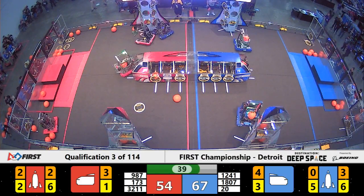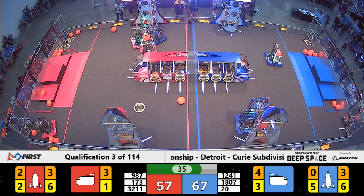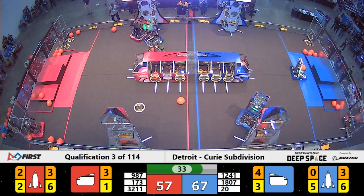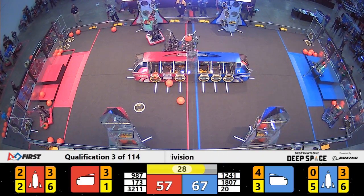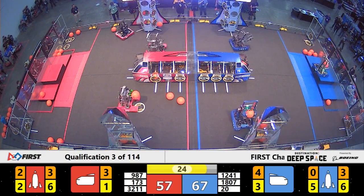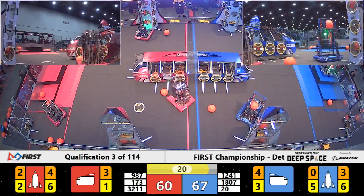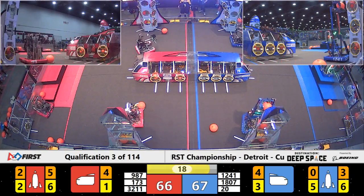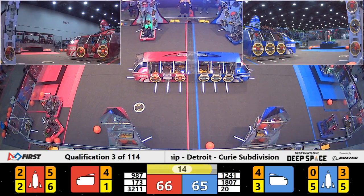We have 40 seconds left in the match. High Rollers are able to get in that piece of cargo they needed to. Meanwhile, Theory 6 unfortunately missed a piece of cargo they needed to complete their rocket. 25 seconds left in the match. High Rollers able to get in another piece of cargo. Theory 6 is going to try again. Meanwhile, Rocketeers are now working and they have got up on the third level for the Blue Alliance.